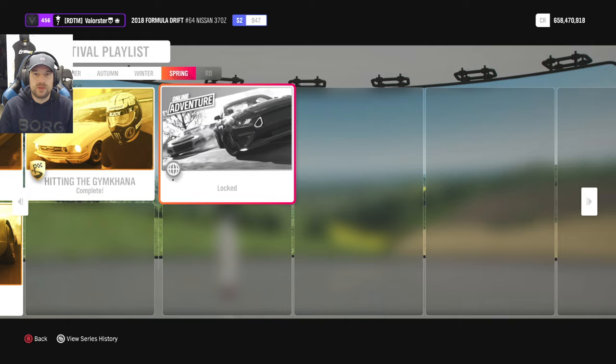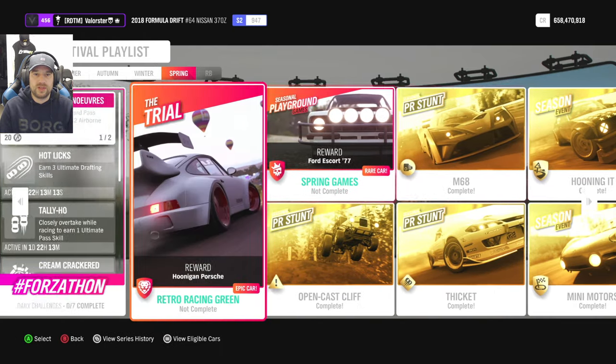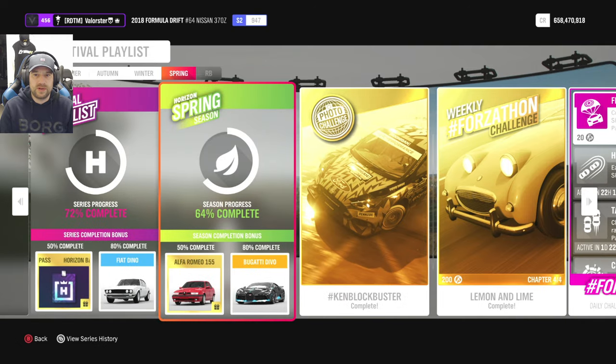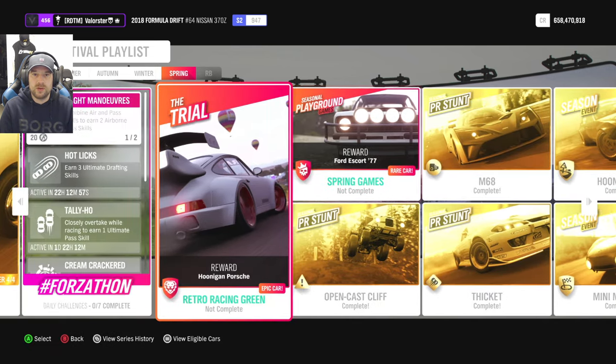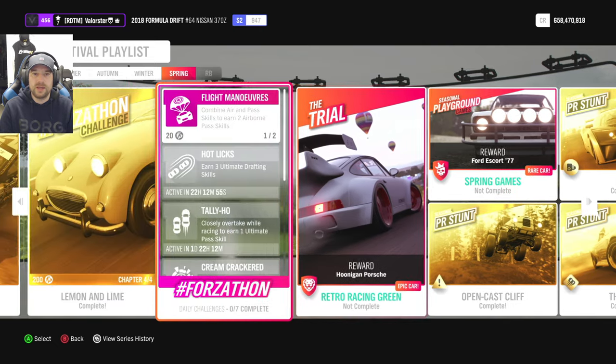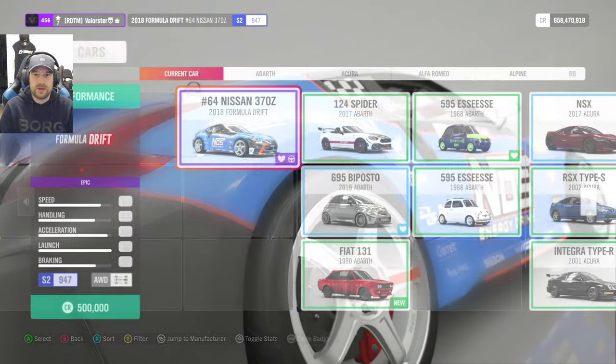Online adventure is locked, and I don't see rivals anymore either — that's the fun of being banned for no reason. At 50% we have the Alfa Romeo 155 and at 80% the Bugatti Divo. Even if you're banned or can't play online, you can still get the new cars, so let's have a look.